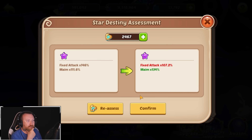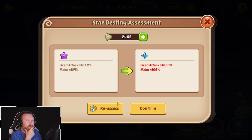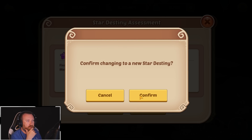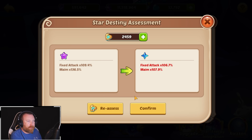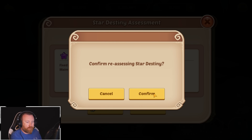Hey, there's a cool one — we can upgrade and give us more MAME damage. I don't know why you have to ask me every time, are you sure you want to reassess it? That's a good roll. I want to see the best roll in MAME we can get. We might do every single one of these on this Starspawn just to see if we can get close to 200% MAME, if it's even possible.